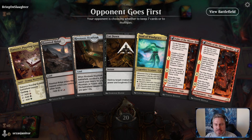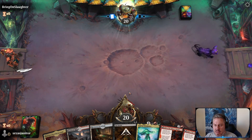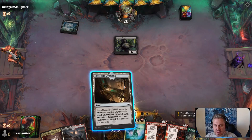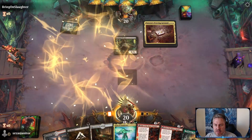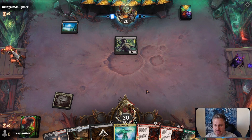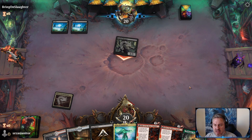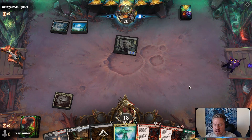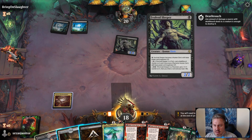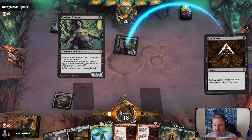Interesting opening hand — I think I'll keep it, definitely some playable stuff here. I'll go ahead and play the Proving Ground since all my lands will come into play tapped anyway, might as well play the best one. Looks like we might be playing against a Mono Black midrange or aggro deck, so we'll need an answer for that Evolved Sleeper pretty quickly. I'm just going to kill it now so they don't get a chance to make it a 3/3.